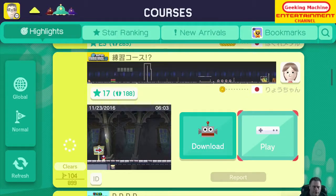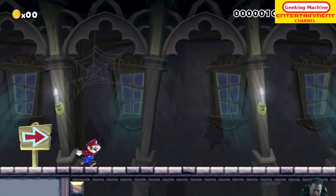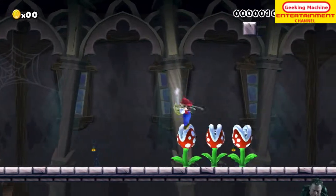Hey guys, hello and welcome to today's video. Today I'm gonna be playing some Mario Maker as I get ready for the release of Mario Maker 2. I'm gonna be playing some highlighted courses, starting with this Japanese course. I have no idea what the title says, but it has an 11.56% clear rate and it is in the New Super Mario Brothers style, so let's get right to it.